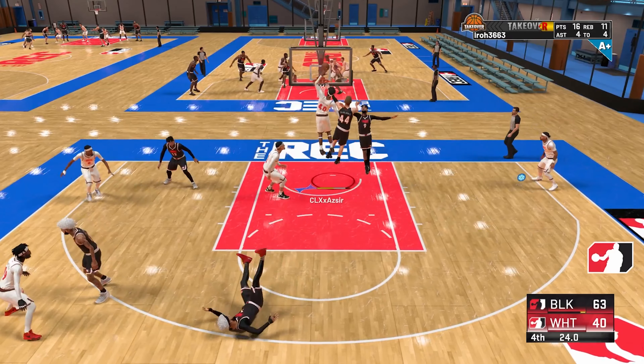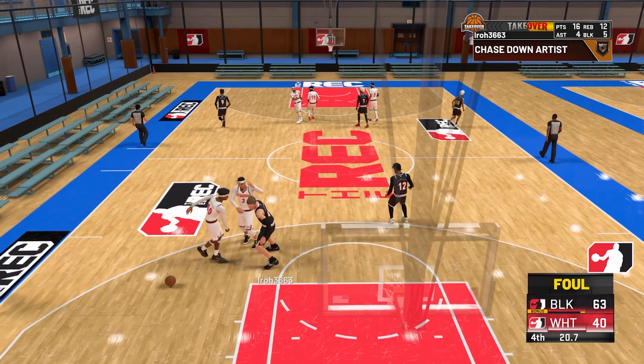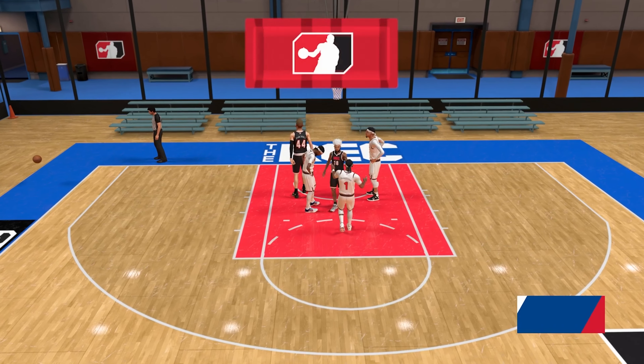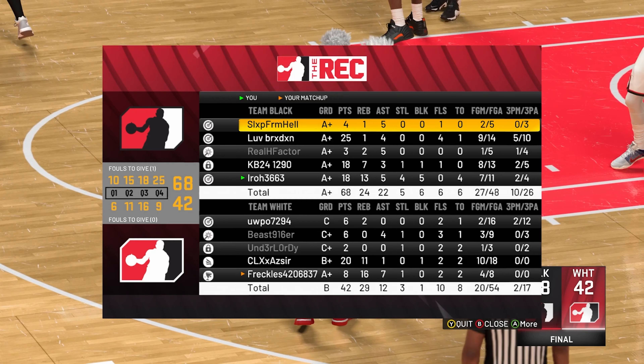Comment below how high you think the driving dunk is on this build, and remember this build is seven foot one. Get the final block — now we have every single stat except steals, and that was the one we were missing. We ended up with 18 points, 13 rebounds, five assists, five blocks, and four steals. We almost had a perfect five-by-five.